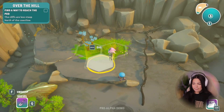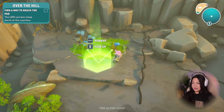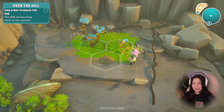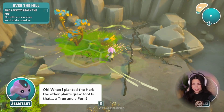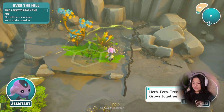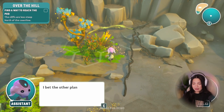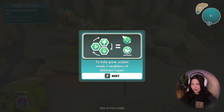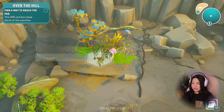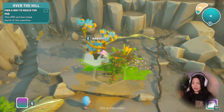Let's see what happens. When I planted the herb, the other plants grew too — is that a tree and a fern? Herb, fern, tree — grows together. Yes, maybe the plants are like us: having neighbors makes them happy. I bet the other plants have seeds too — we can harvest some and keep growing different plants next to each other. To fully grow, a plant needs two neighbors of different types.